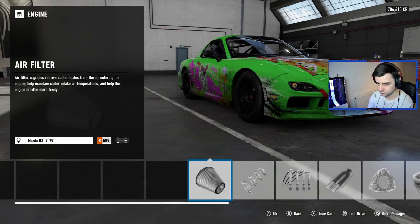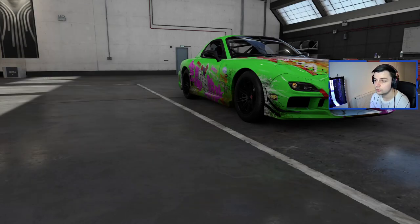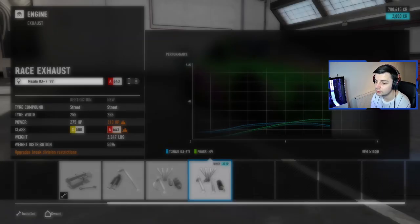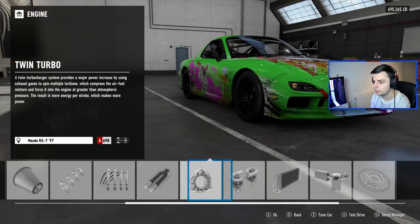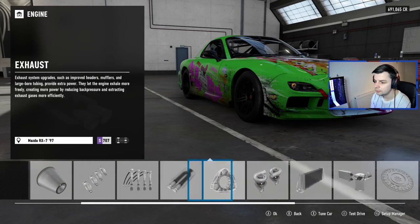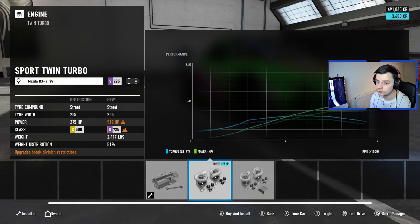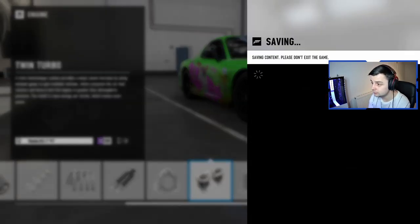And this is where we get onto the engine. Flywheel, I'll just upgrade that because it doesn't add anything spectacular to the horsepower. We're going to go with the standard ones first — race intake, race exhaust, race rotors and compression, race intercooler, race oil and cooling. And I'm kind of tempted to leave it there just with a slight upgrade. That puts us to 512 with the sport turbo. Let's go with that. 512 horsepower in this car is going to be probably too much because this car is so light.